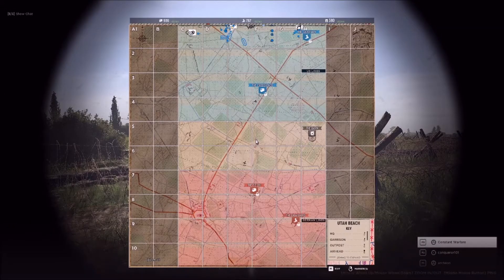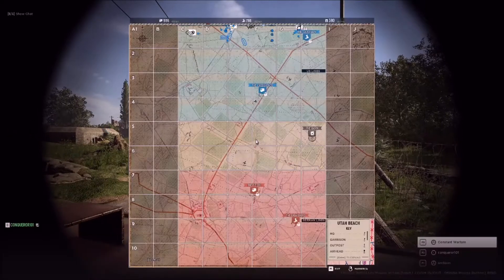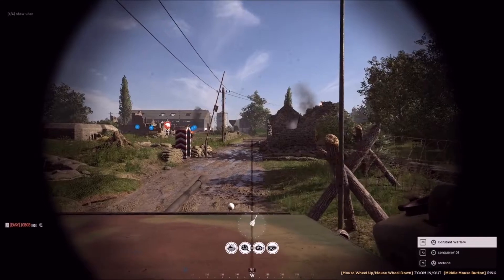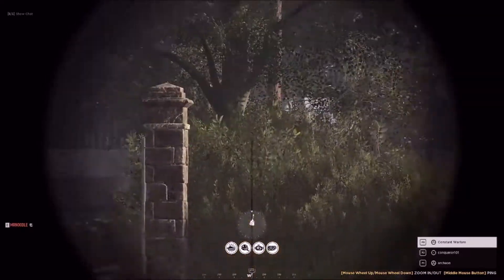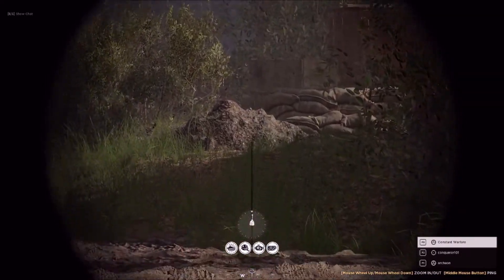They've got an enemy tank coming from the west, possibly. Which way is west? Okay, opposite side — opposite of us. All right, go ahead and push up this road and position to the right when you get to the intersection. Conquer, that might be infantry coming from our right up here. This is the extreme of our line.